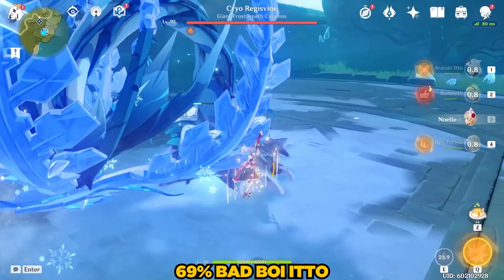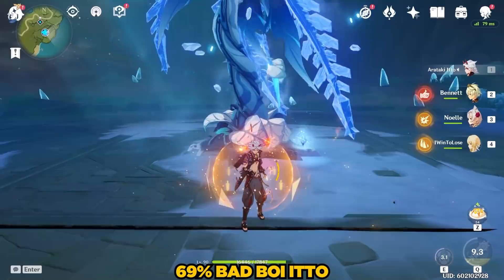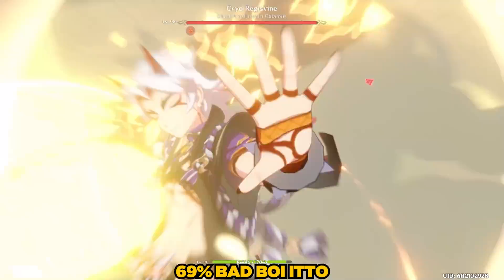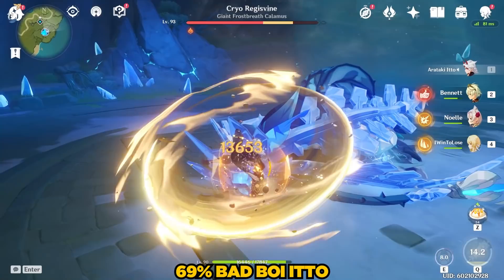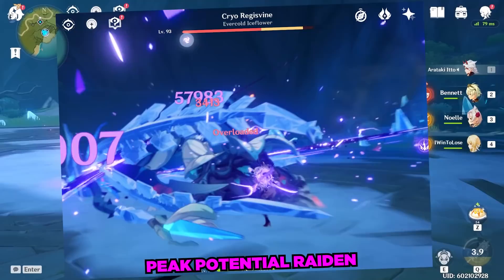Let's get started by bashing my favorite volunteers: Plant Face End, the Cryo Regisphine. During Aratake Ito's burst, with nothing but Geo Resonance and without any White Blind stacks to start, Aratake Ito effortlessly disposed of the Cryo Regisphine with plenty of time to spare on his burst. This is actually very impressive and is similar in power to my previous peak potential Raiden with max resolve.